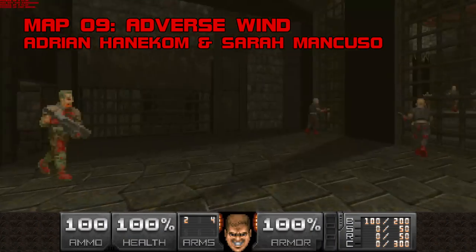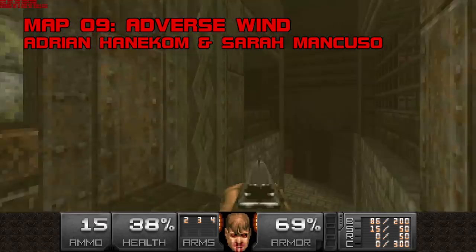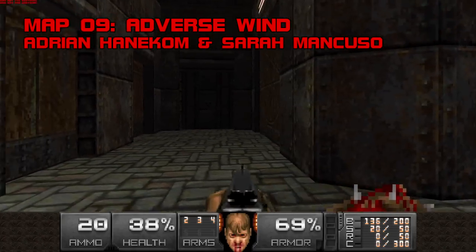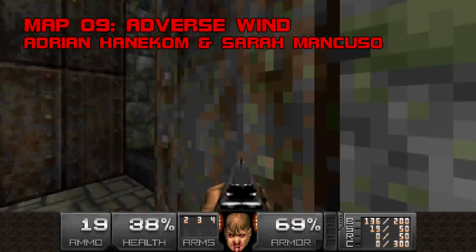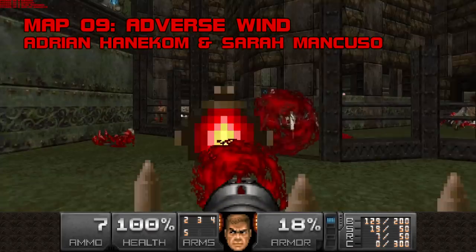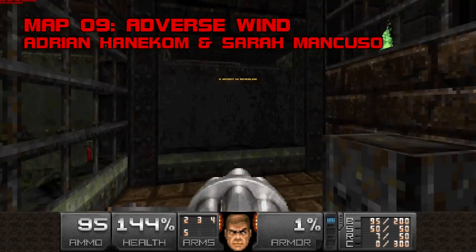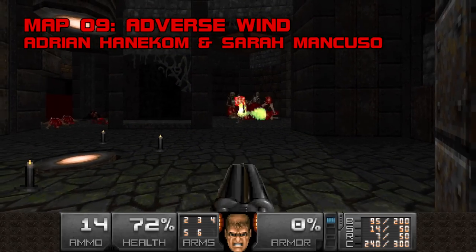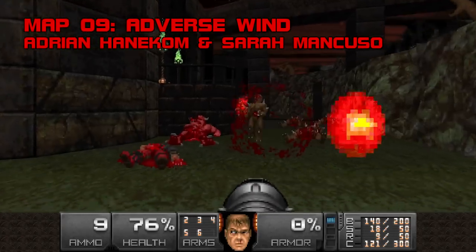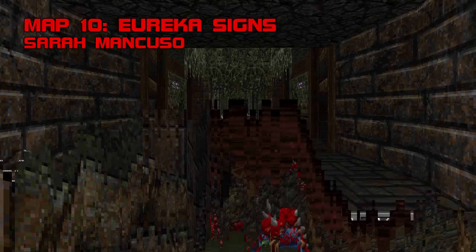Map 9: Adverse Wind. The pleasant, petite Adverse Wind is unexpectedly one of my favorite maps in BTSX2. Maybe it's Stewboy's midi, but I've always likened this place to an abandoned tech base turned pirate cove. The beginning reminds me of a Port Royal prison — it sparks a seaside feeling that I really like. Half the enemies here are holding guns, so health might get dicey if you overlook the secret soulsphere lift. The spider mastermind is spring-loaded with revenants, so save cells and put a cork in them. I get the sense that Team BTSX feels out of their comfort zone doing short maps like this — just so you know, we appreciate it. Grade A-, difficulty B-.